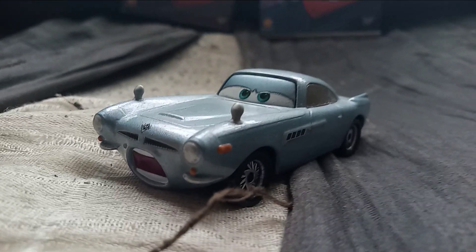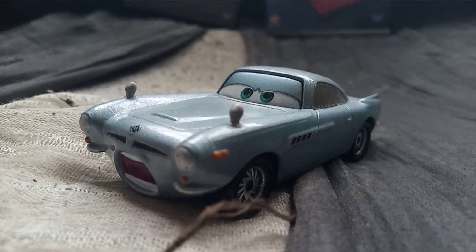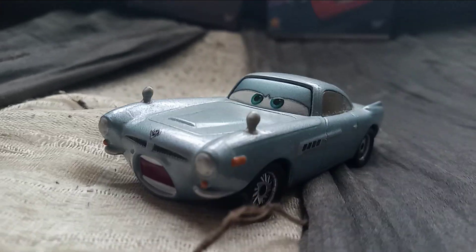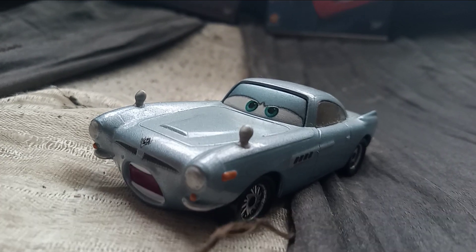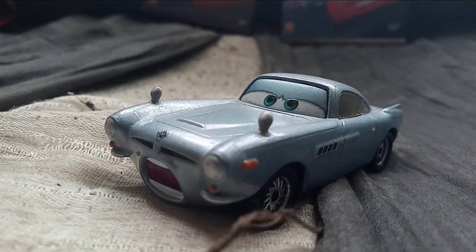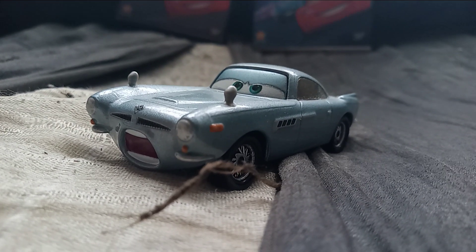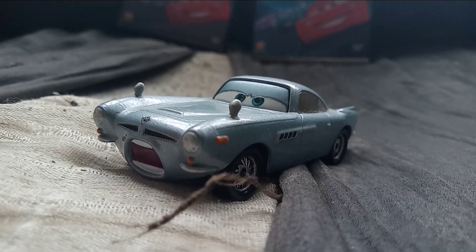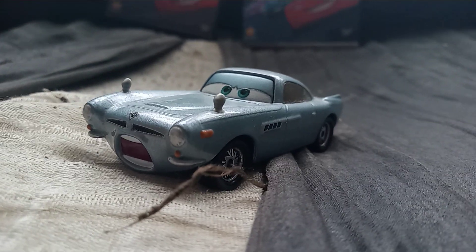Hello everyone, today I am reviewing Palace Danger Finn McMissile. This version of him appeared in Cars 2 when Mater, Lightning, and Finn and Holly arrived at the palace where the Queen is — that's where Miles Axelrod was located. Miles Axelrod had to deactivate the bomb, and Mater exposed Miles Axelrod.